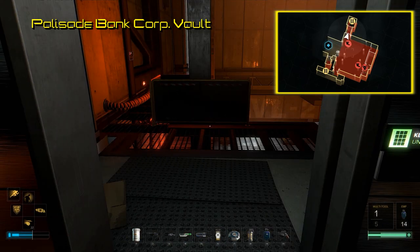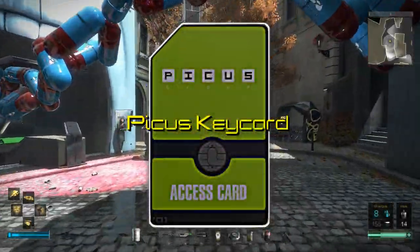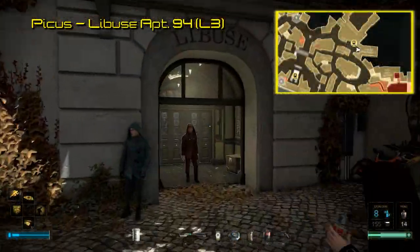Well, as full as access can be without the key cards for them — which is our next step. The first key card we go for opens the Pikus corporate vault.